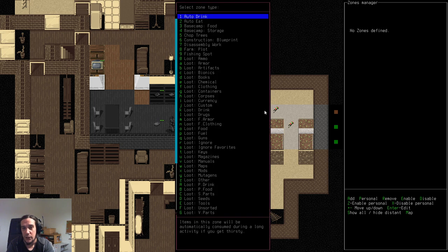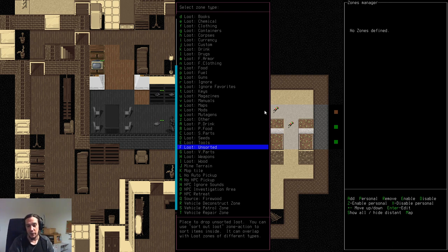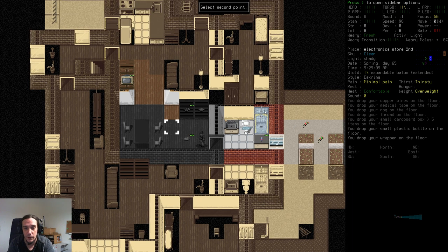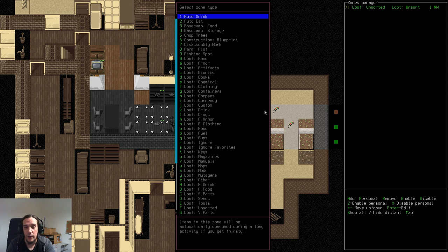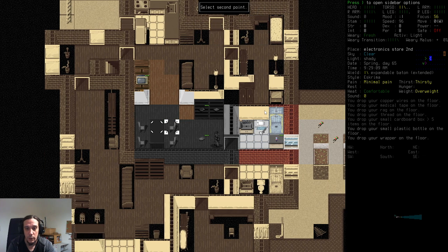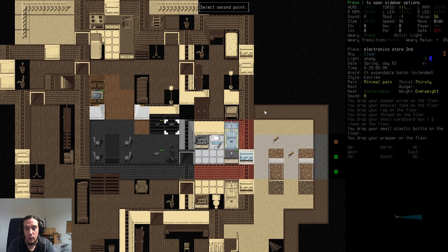Press A to add a zone. The first zone I want is the 'Loot Unsorted' zone — the description says it all: a place to drop unsorted loot. Select the first point, drag to create a rectangle, and press Enter to confirm. Now we've got the unsorted zone set up. Next, press Enter to add more zones — I'll add ammo first and place it on that table, press Enter twice to select a single tile.